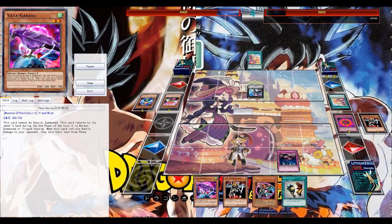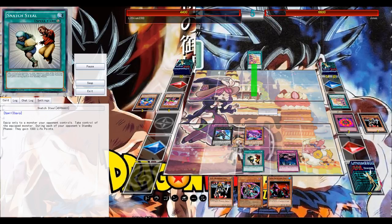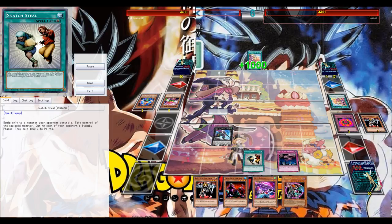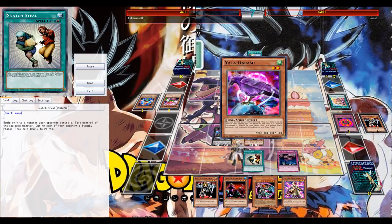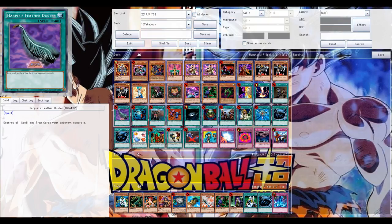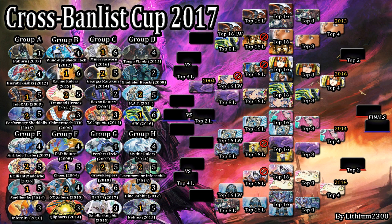He goes for Castel — Dweller also could have been an option, but both are fine. Snatch Steal comes in clutch, taking control of the Castel, and Yata deals the necessary damage. The opponent won't have a draw phase. We know the last card in his hand is a field spell — opening double field spell isn't great — and with no draw phase and needing to drop another Yata, this is indeed game. Yata Lock MVP.